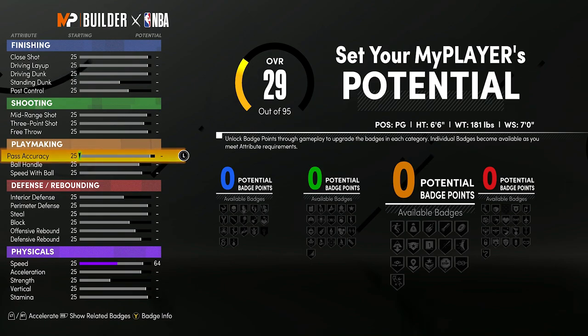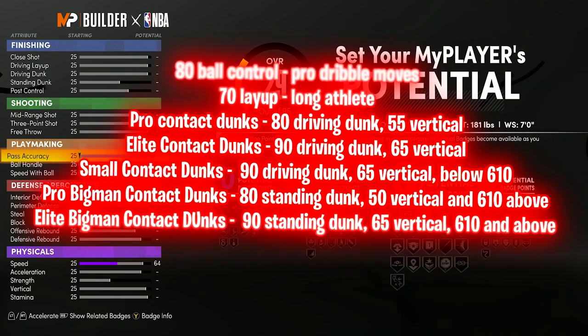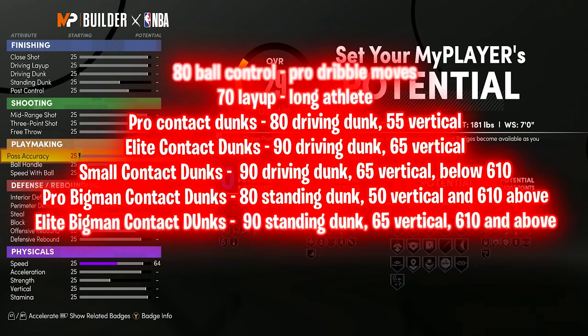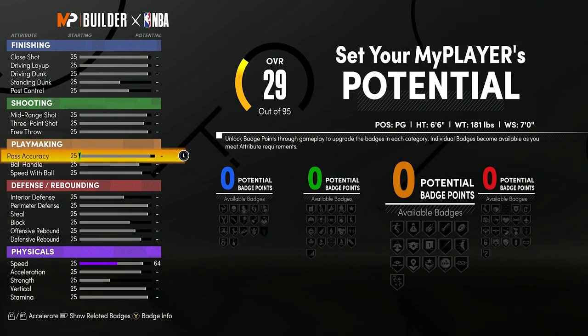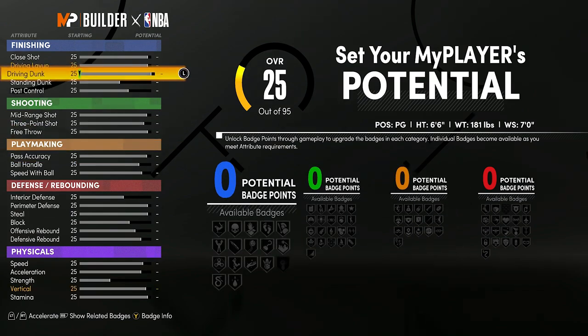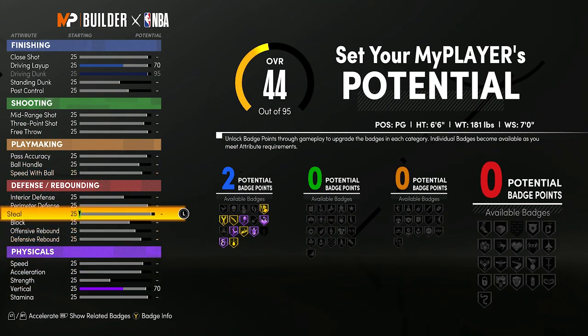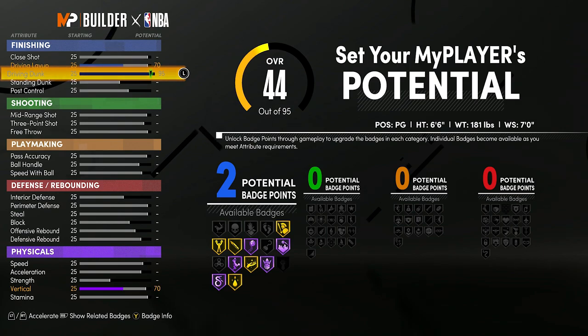There's also Double Takeover — we're going to explain that later. You also unlock takeovers depending on how you upgrade your player. Now, the first thing I'm going to do is max my Driving Dunk. That's automatically going to put my Driving Layup to a 70 and my Vertical to a 70. This is actually the only thing I'm even going to touch on my finishing.